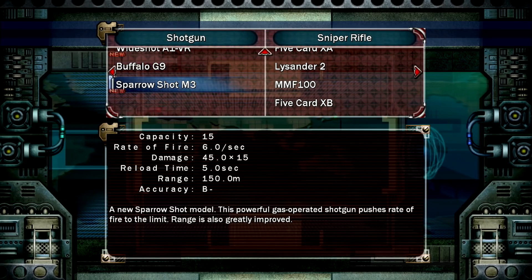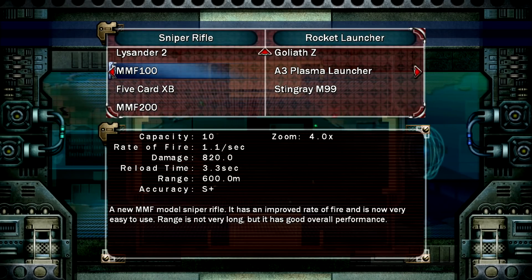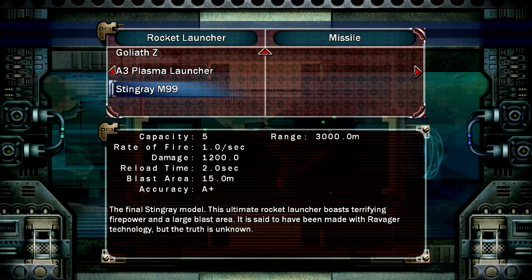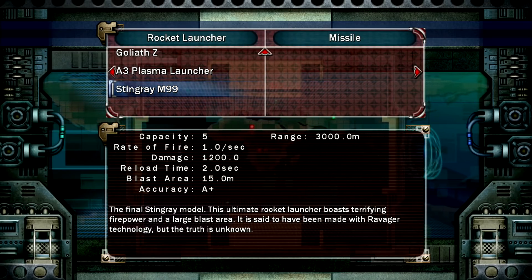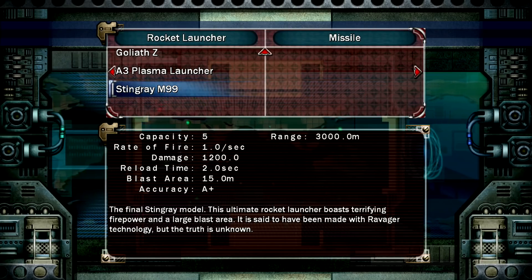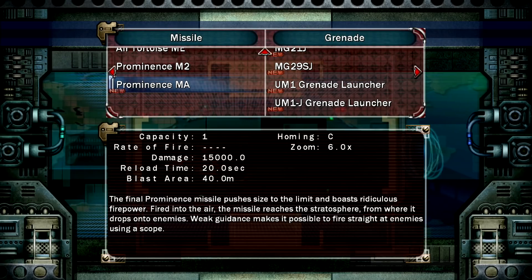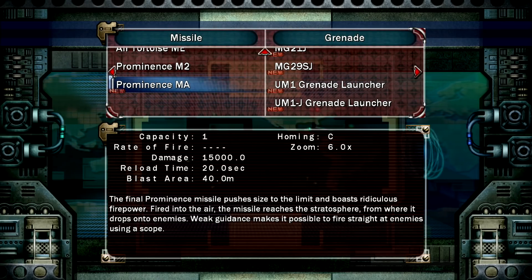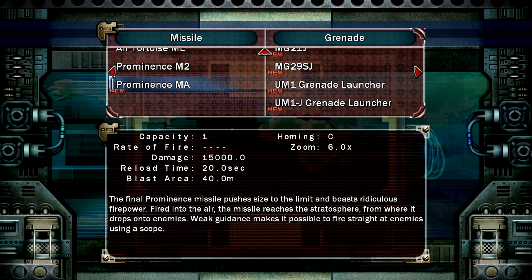I got the new Sparrow shot, which I probably won't be using. No new sniper rifle. I got the Stingray M99 as well, which I think is almost the best rocket launcher — like the second best one. I got the new Prominence, but this thing — 15,000 damage with a 20 second reload — I probably won't be using it.